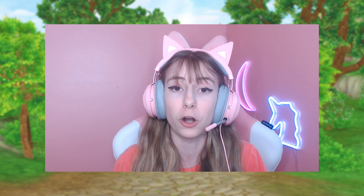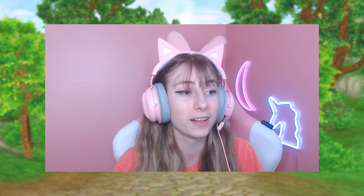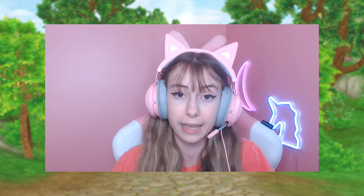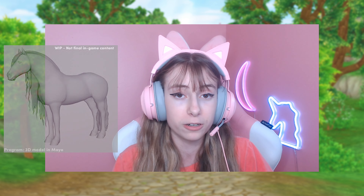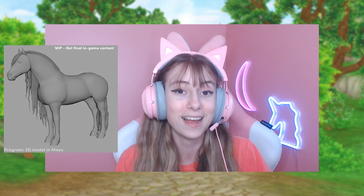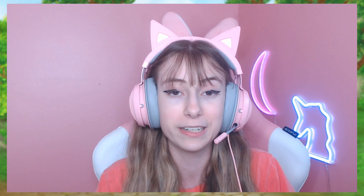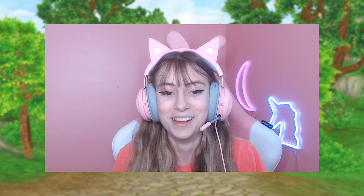This is the 3D model of Hermit. A 3D model is basically how they design Hermit so he'll look in the game. Our characters have a 3D model, and everything else in the game has a 3D model too — the horses need to be modeled before they can be brought into the game. Since the game is a 3D environment it does need to be made in 3D. So this is pretty interesting because there are a few things that can come out of this.